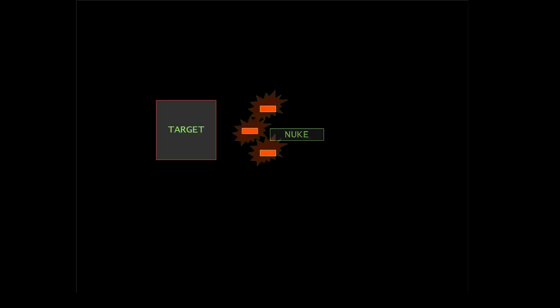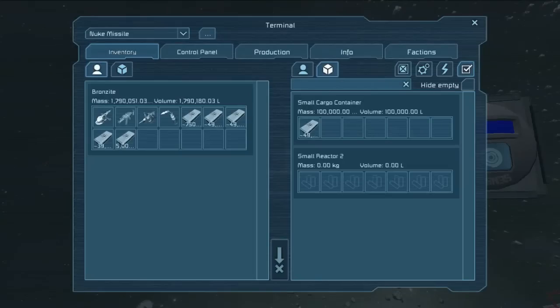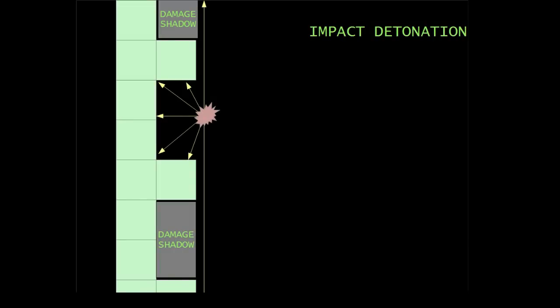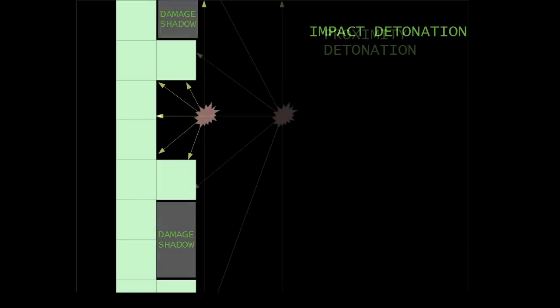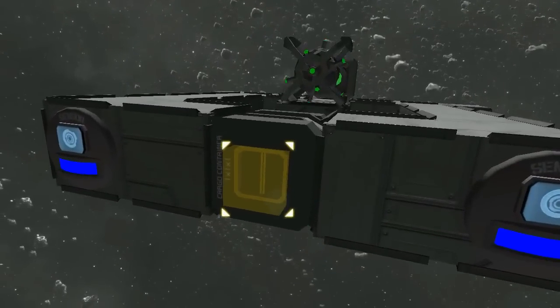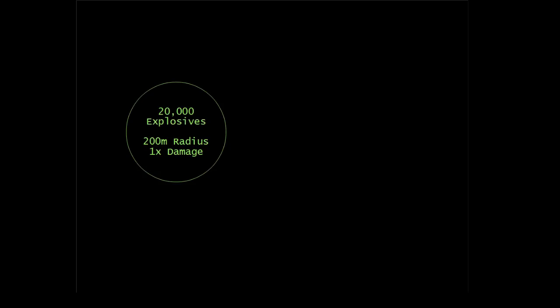A nuke transports the explosive stacks to the target, releases them into space, and then detonates them, usually by the means of a warhead block. The simplest nukes carry explosive stacks in a container block. When it is time to detonate the nuke, a piston destroys the container, releasing the stacks of explosives into space. Then, either a sensor or a timer triggers the initiator warhead and detonates the explosive stacks, creating the explosions that damage the target. Because armor blocks the rays the explosion casts, it is usually preferable to detonate the nuke some distance from the target. The exact effect of a nuke can be configured by varying the number and size of the stacks it carries.